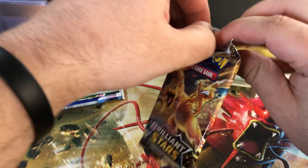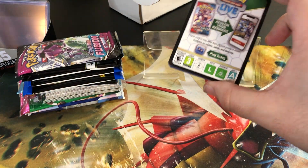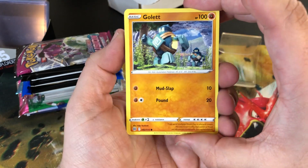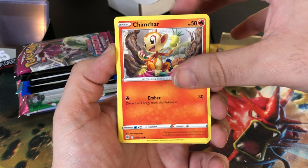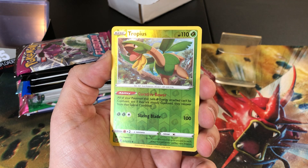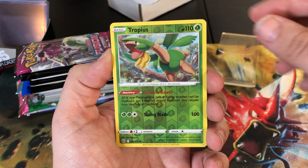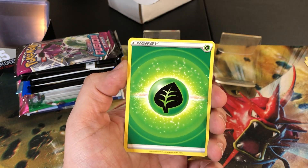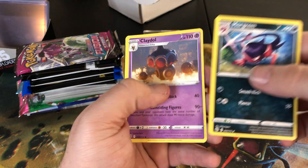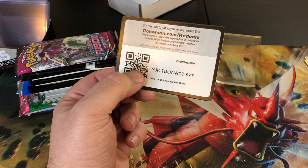This pack's gonna fight me - this arrived just a few days ago, had to wait a little bit to record. Let's see what we got: Gallade, Chimecho, Chimchar, good old Chimchar, Medicham, no card chick here guys. Maybe for Evolving Skies we'll see. Tropius reverse and a Heatran regular rare. Morgrim, Claydol, Exeggutor, and a code card for those that collect.